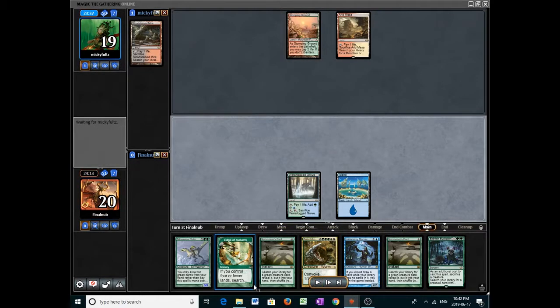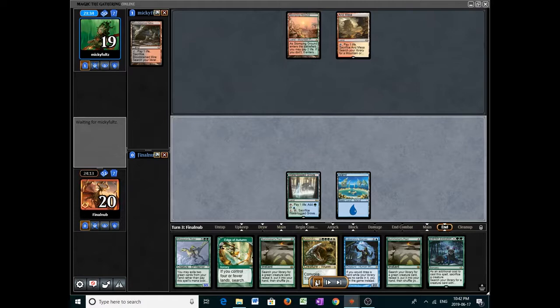One thing to note here: if we had something other than a land — other than an island — we would have hit the other basic land with Edge of Autumn by casting it and ramping. Because if we tutored for the basic island, we'd be able to cast Eldritch Evolution. We can't now, so it's a bit unfortunate. We drew the island, so we're just gonna pass and keep going.